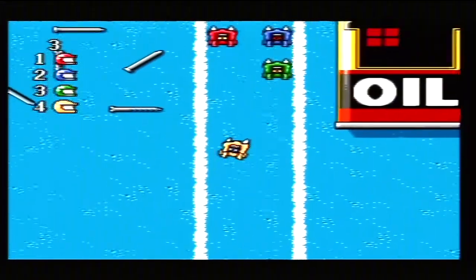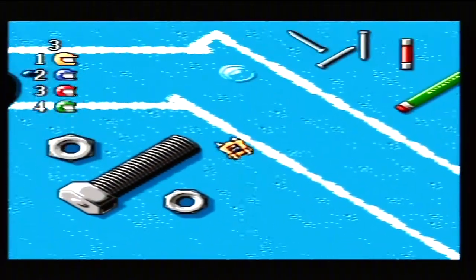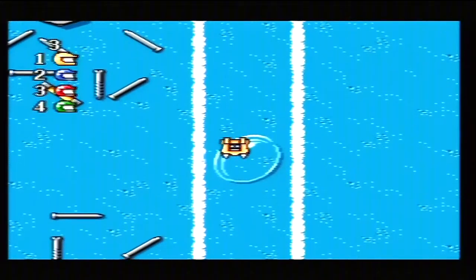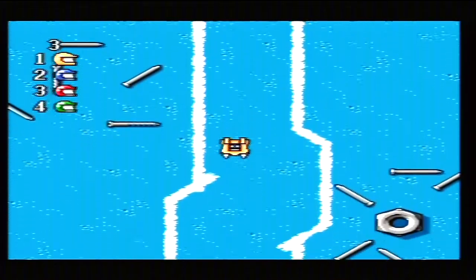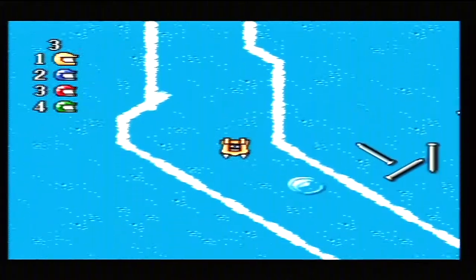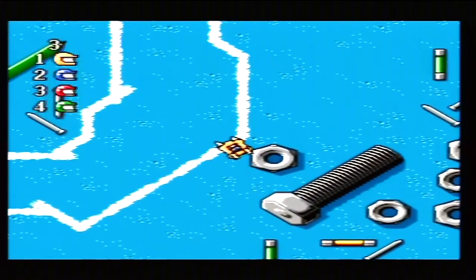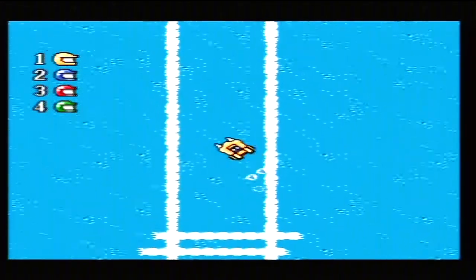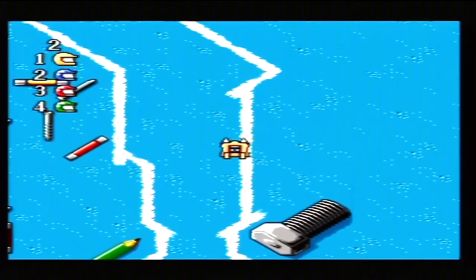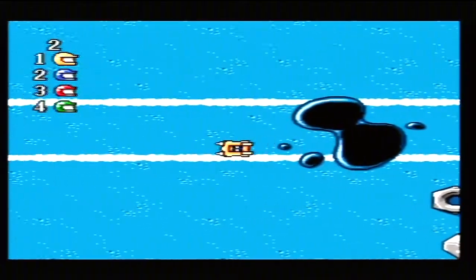This introduces a couple of extra mechanics. The first is the oil — you can pretty much go through the oil, no problem, you do a little slidey. But if you hit the glue, you stop. The AI follows the map quite well. Some objects can be jumped over, like the nails, but the fuses can't — if you hit the fuse, you're stuffed. I should probably talk less and concentrate on driving more, but that would make for a very boring video.